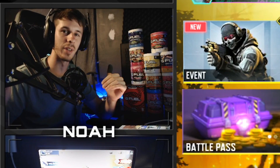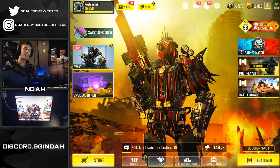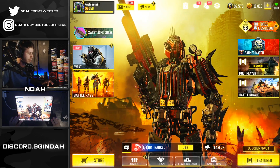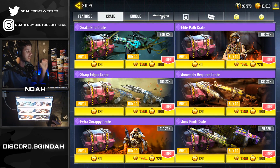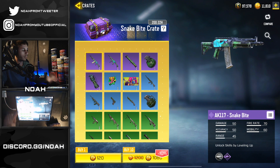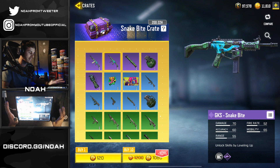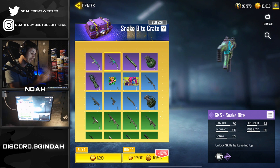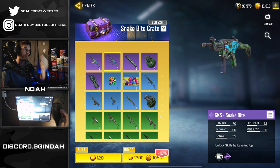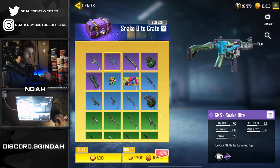What's going on everybody, Noah back here with another YouTube video, bringing you all some more Call of Duty Mobile. We just got a brand new store update and it brought in one of the most exciting crates we've had in a while - the Snakebite crate, which contains the AK117 but more importantly the GKS Snakebite. This is the first GKS skin we've seen since it was originally introduced into the lucky draw, so that's pretty sick. I've made a good bit of videos on this gun so I'm happy we finally have another version of it.